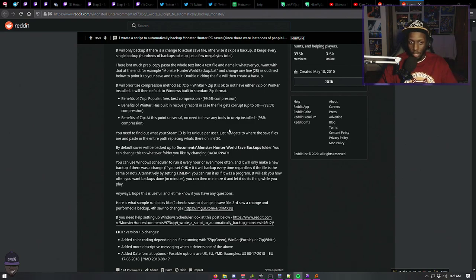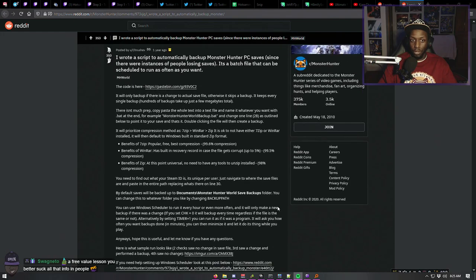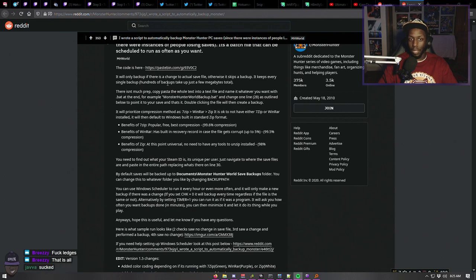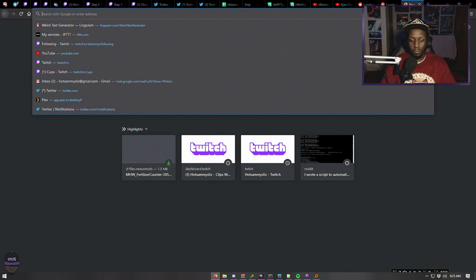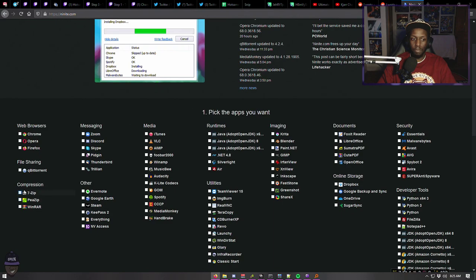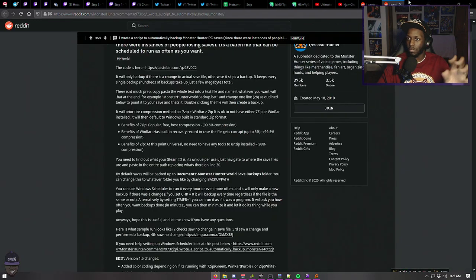It's telling you all about running Windows Scheduler. We're gonna go through the whole thing: how to make the script to back up the save, how to set up the scheduler so you don't have to worry about it. First thing, the code is here. It'll only back up if there's a change to the save file, otherwise it skips. Make sure you have 7-Zip — you can get it at ninite.com, just click 7-Zip, install it, it's free.